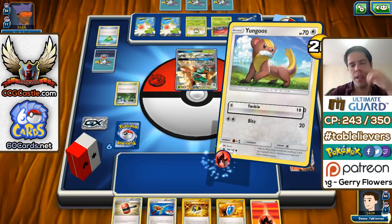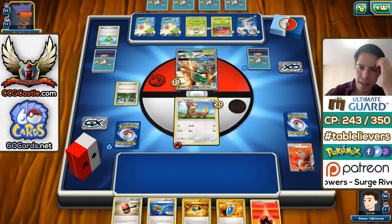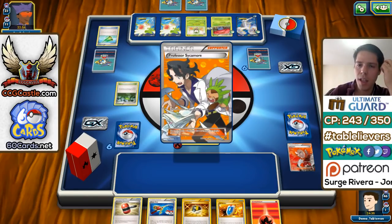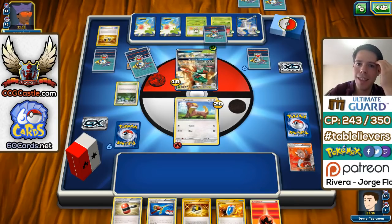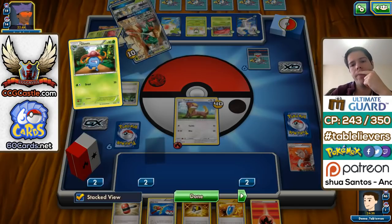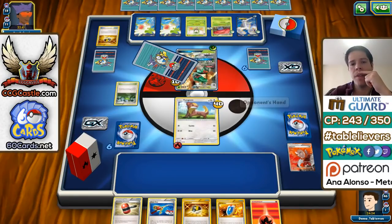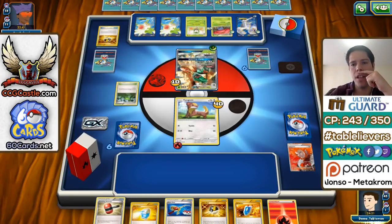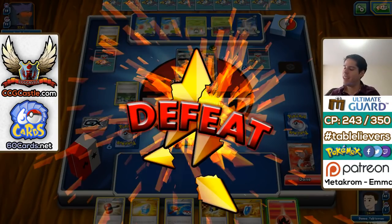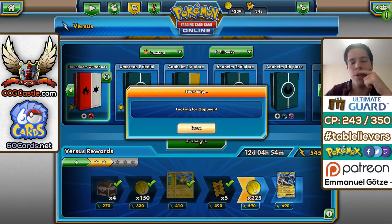We get to deal 10 damage with Tackle, and we get to Lysandre the Decidueye — the high retreat Decidueye — but that's it. To say things are not looking good would be an understatement. Feather Arrow and Hollow Hunt — probably grabbing a Sycamore, the Energy, and Lillie. Can we survive another turn? No, we can't. So let's concede. You really can't do much against a turn one Vileplume with that particular hand.